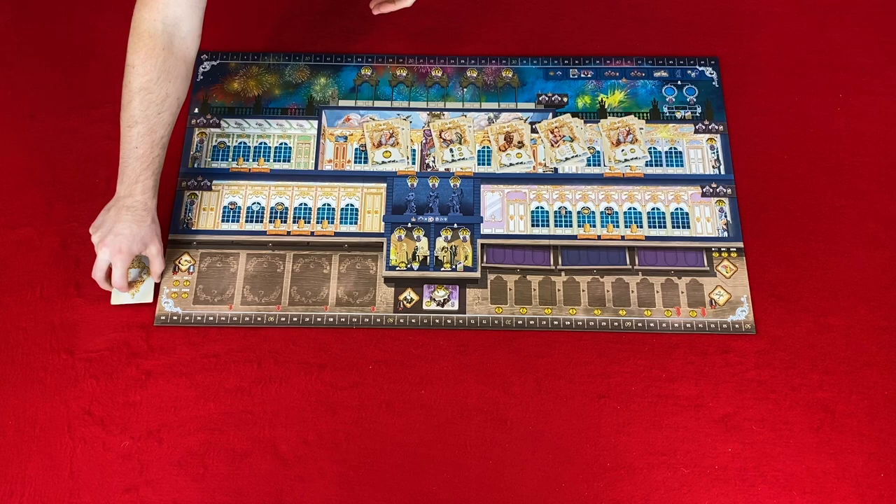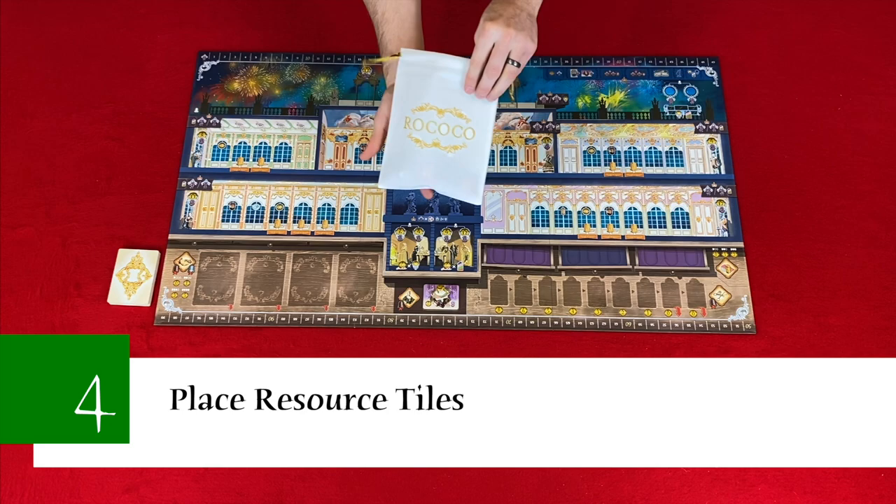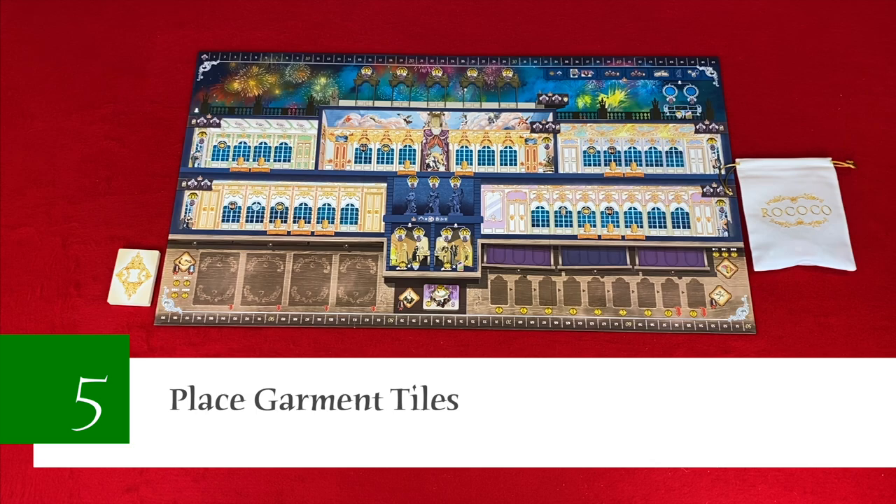Step four: place resources. You're going to place the resource tiles in the white cloth bag and then place the bag next to the main board. Step five: place garment tiles. You're going to place the garment tiles in the blue bag and then place the bag next to the main board.